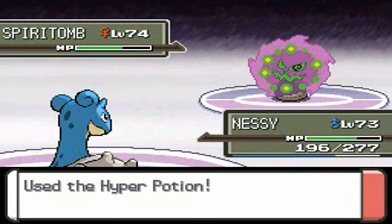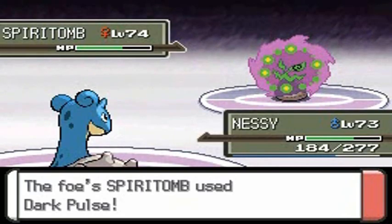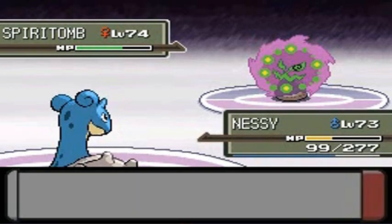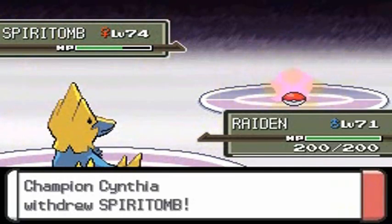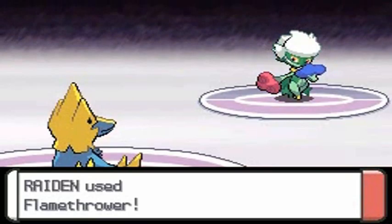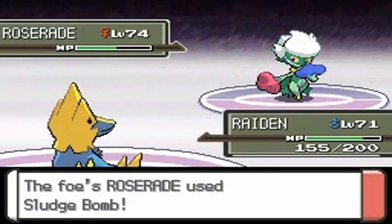Nessie is getting healed — completely forgot how much HP Spiritomb has. It's using Dark Pulse again — critical hit, so we've got one more turn for Perish Song. I'm going to switch out the Pokemon so Spiritomb faints first. Raiden, you're in charge! Cynthia is smart — she brings out Roserade as a replacement. I'm going to go straight for a Flamethrower, but it doesn't make it faint.